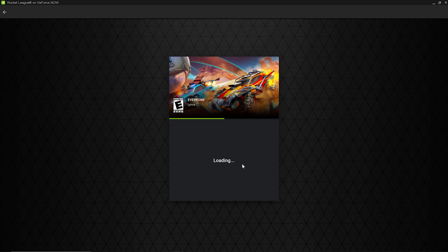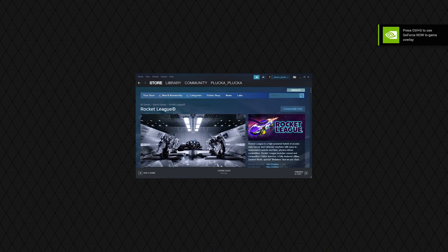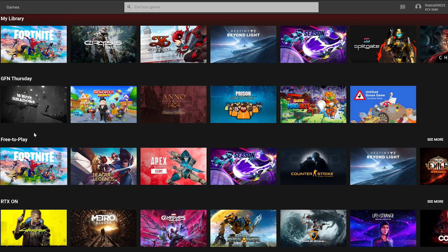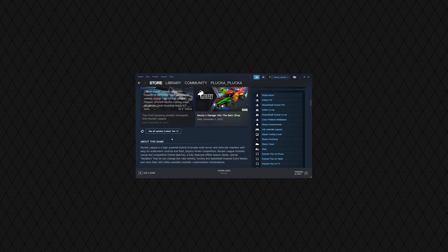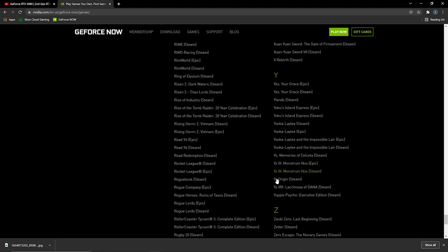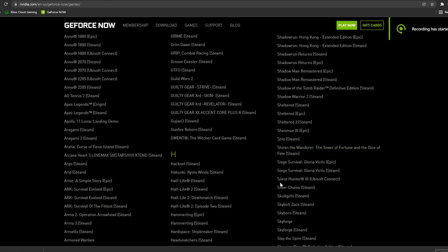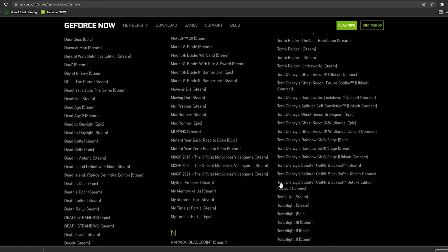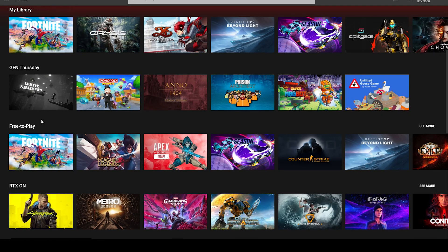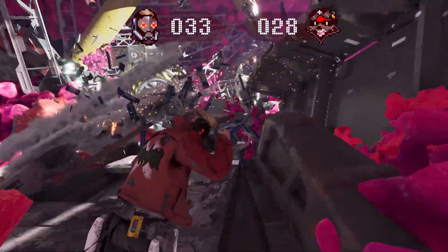Another area of the interface that is a pain is determining what games you can actually play. For instance, I wanted to play Rocket League, and it is listed on the GeForce Now interface as a free game I can play. However, when I go to actually launch the game, it pops up a Steam page and tells me I can't play it. GeForce Now does offer a list of all compatible games, and yes, Rocket League is still on there, but this list should be in the actual GeForce Now interface, not just a link to click on a website. There is no all-games tab in the app where you can see every supported game.